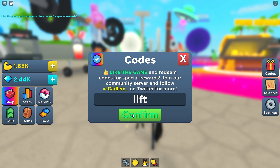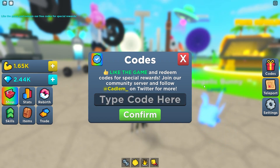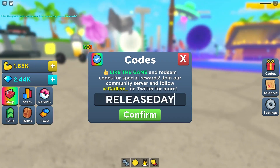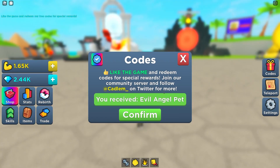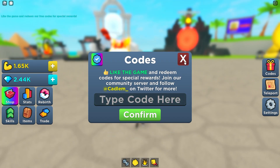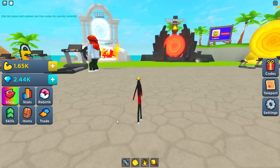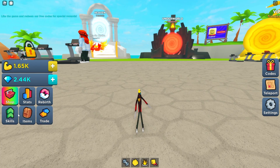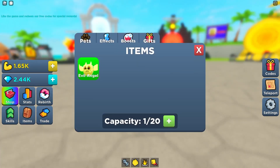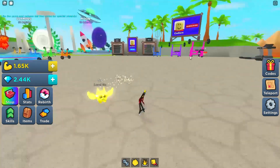Let's check this next code. I think it's actually expired, but I have to check them all. This next code should give you a pet - I didn't think it was going to work but we just got an Evil Angel pet! Let me see where we can actually find that. Here on items - yes, this is the pet we got. Now we have 60 plus boost too.